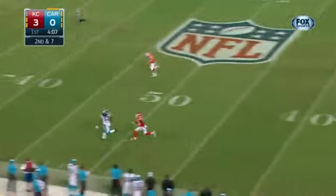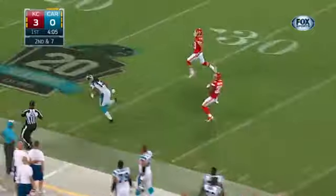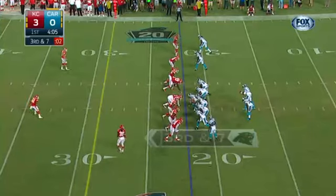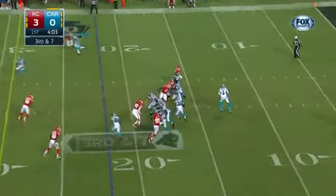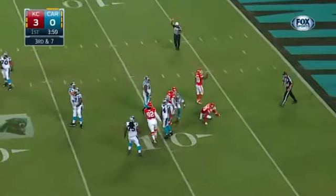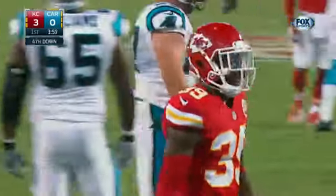Next Panthers possession. First-round pick Kelvin Benjamin — he was open. Got to get the timing down, takes a minute. Third and seven, and he gets sacked by Hussein Abdullah, loss of 13 on the play. The Panthers would have to punt.